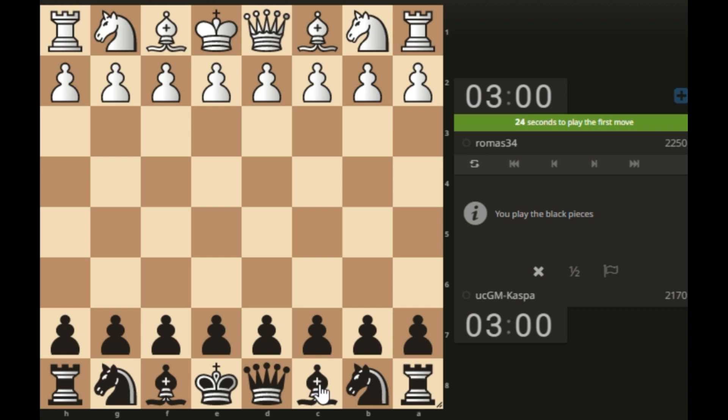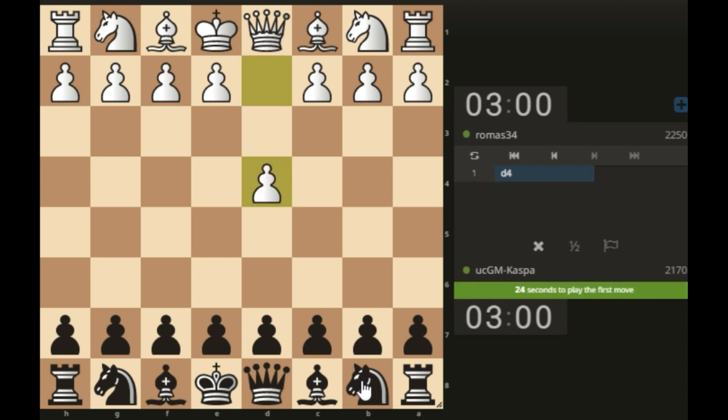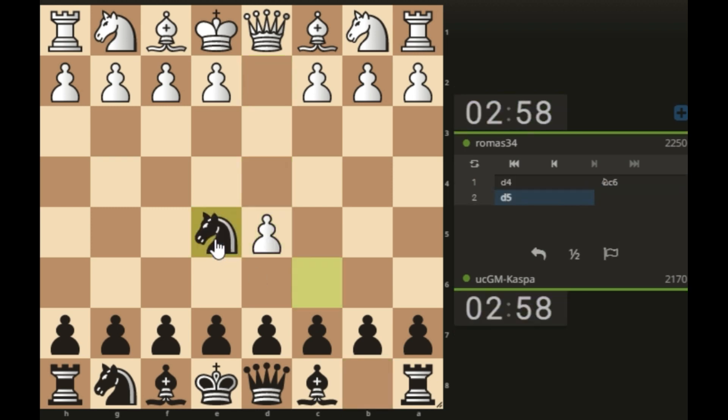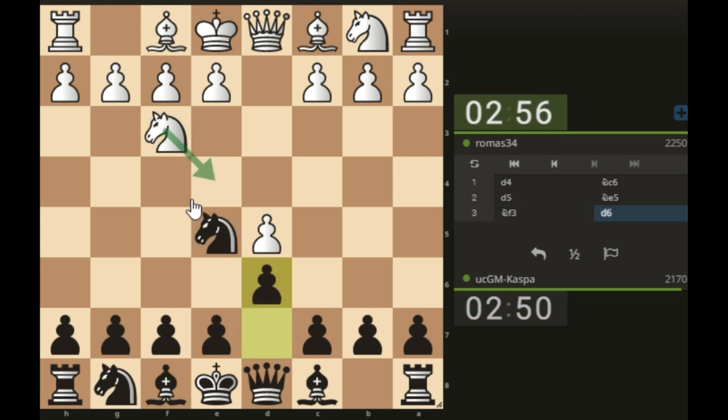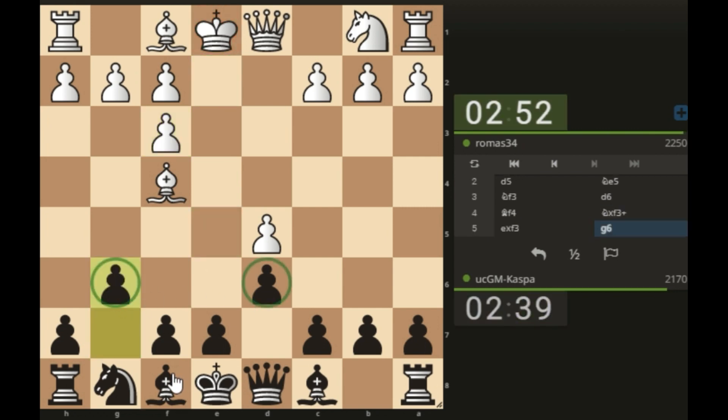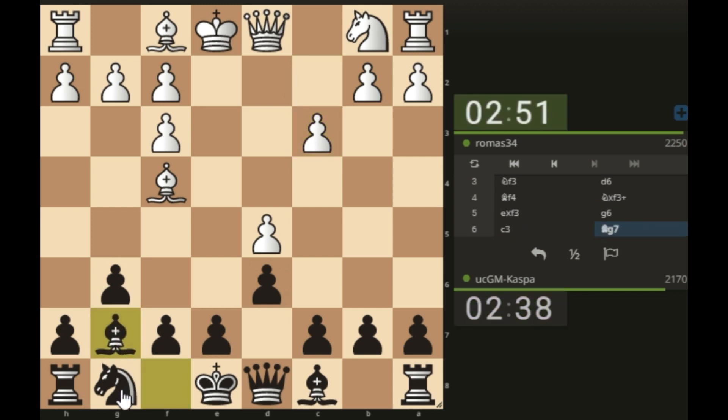I'm playing against a 2250-rated chess player. D4, knight c6 — the McKenna's Defense again. If pawn to d5, I go knight e5. I was expecting pawn to e4 but knight f3 — I usually go pawn to d6, so that if he takes I don't mind doubling up my pawns since I have pawn to e6. Bishop f4: I think now I can just take the knight on f3 and play pawn to g6, trying to fianchetto my bishop in the style of the Pirc.